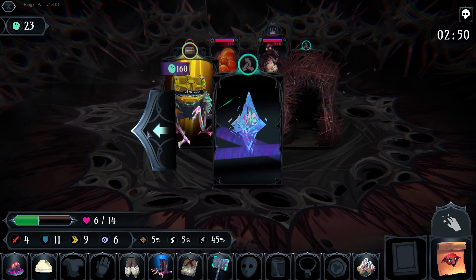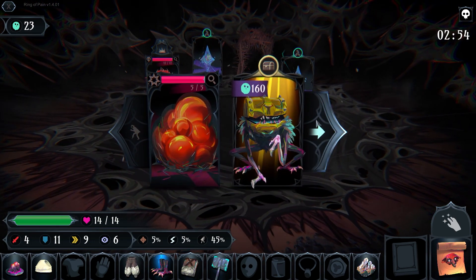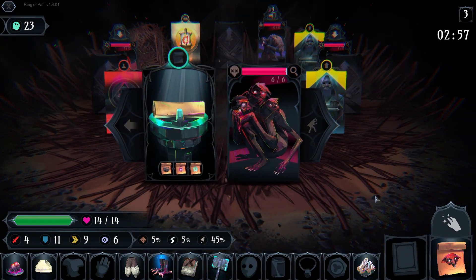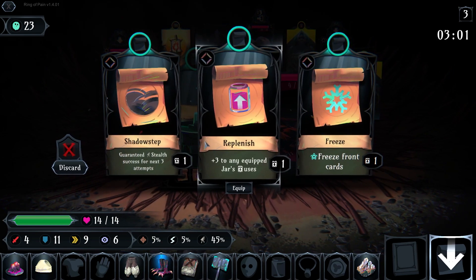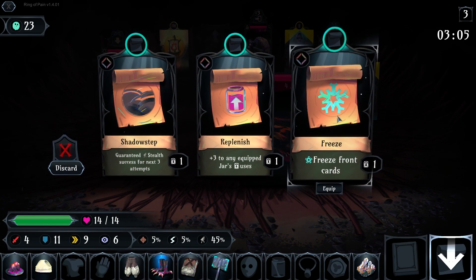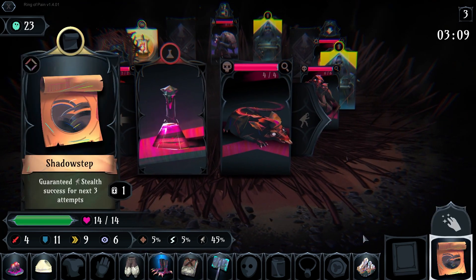We've got a big health potion over here. I don't think I'm gonna want to fight either of these guys, because I'm full health, I'm in a good spot. What you see is what you get — it's mostly about how you utilize your time and what items you pick up. Guaranteed stealth for the next three, freeze all front cards, or... I'm gonna go for a shadow step. I don't stealth much.